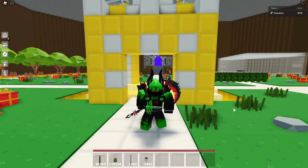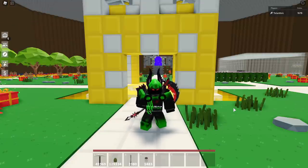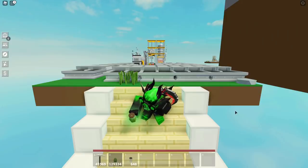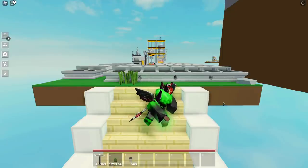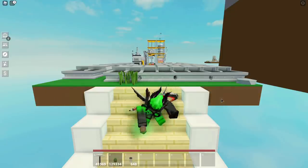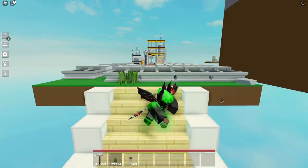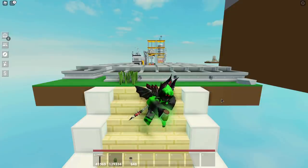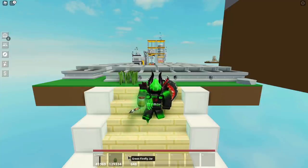Also, if you've tried to equip something for a while and you haven't even equipped two items in that server once yet, then just rejoin the server or go to a different server. This works way better with some items than other items. I'm pretty sure it can be done with all items, but I tried for about five minutes with the Avocado Toast and I rejoined. But then the first try with Avocado and Green Firefly Jar, it worked.